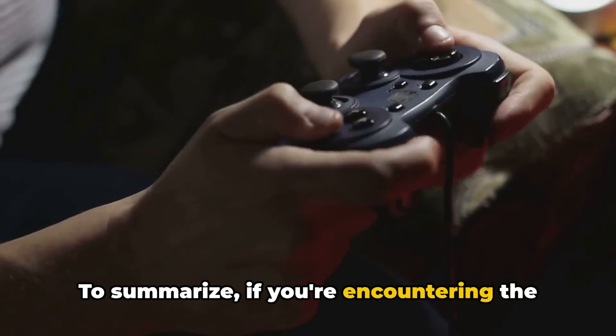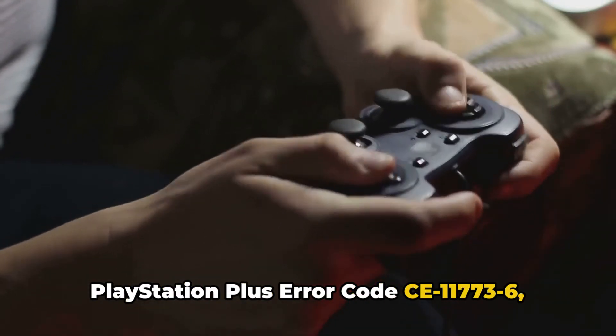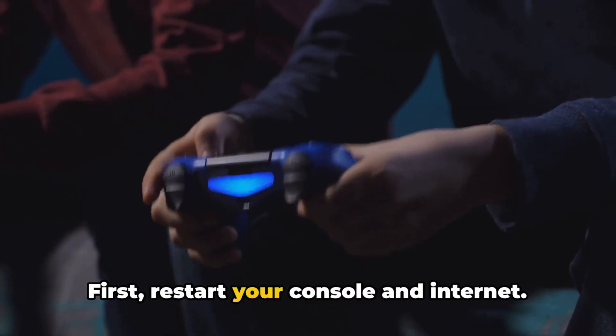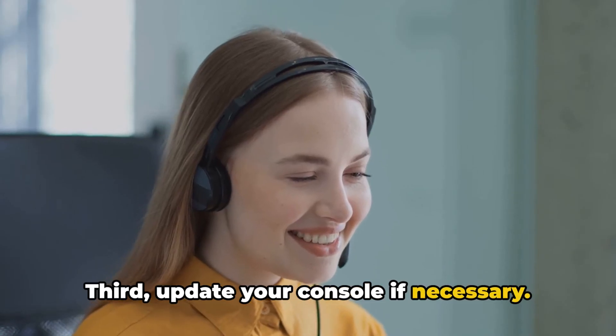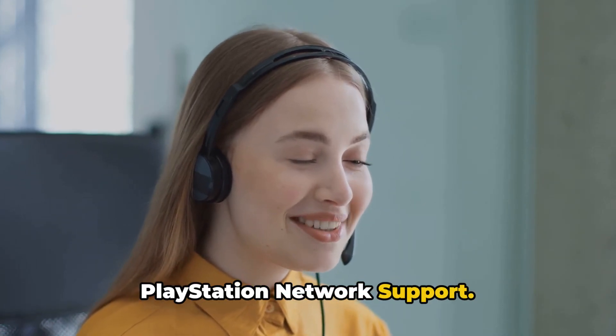To summarize, if you're encountering the PlayStation Plus error code CE-11773-6, there are four steps you can take. First, restart your console and internet. Second, check the PlayStation Network server status. Third, update your console if necessary. Finally, if all else fails, reach out to PlayStation Network support.